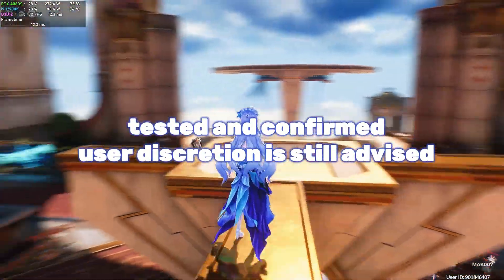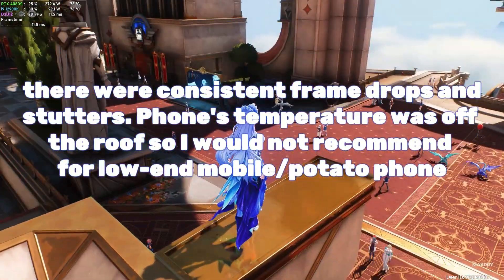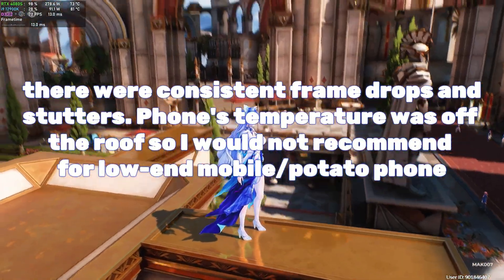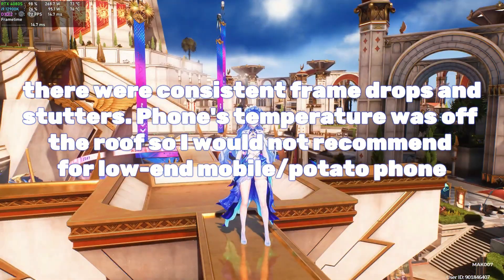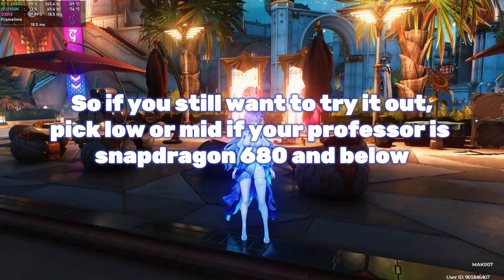I tested this config on my Oppo A78 with a Snapdragon 680. And boy, my phone started acting like it was on life support. Whole screen turned into a sunlamp, battery draining faster than your girl's mood when you say we outside.